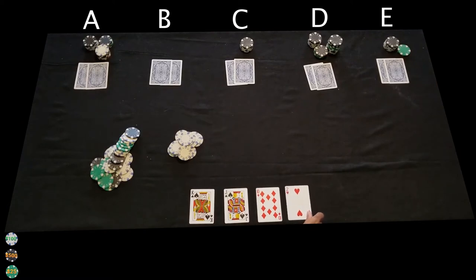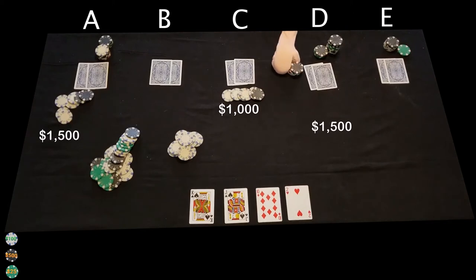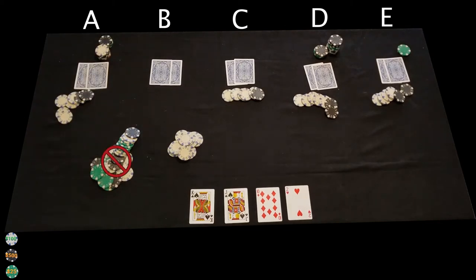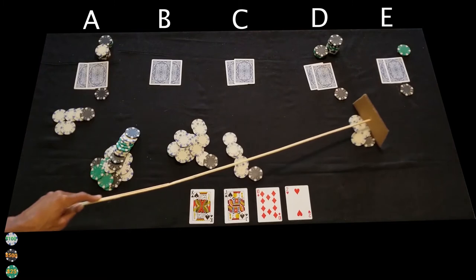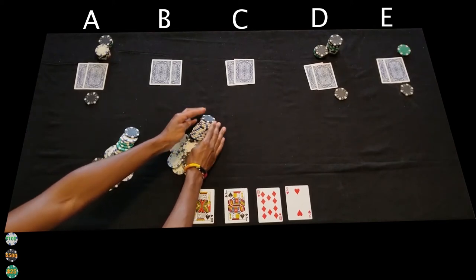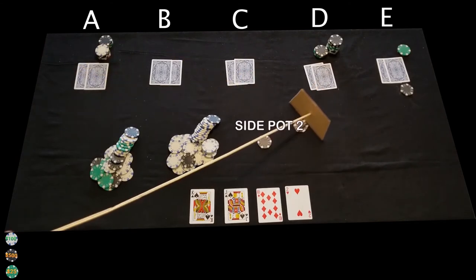Another community card is placed for the turn, and another round of betting happens. Player A bets $1,500. Player C goes all in for $1,000, and players D and E call the $1,500 bet. Remember, the main pot is closed, so the money from this round of betting will go to the side pot — but not all of it. Since player C went all in for $1,000, we'll take $1,000 from each player and put $4,000 into that side pot. This side pot is now closed. Again, you can stack the chips in that pot and aim them at the all-in player to keep track. The remaining chips will create side pot 2.